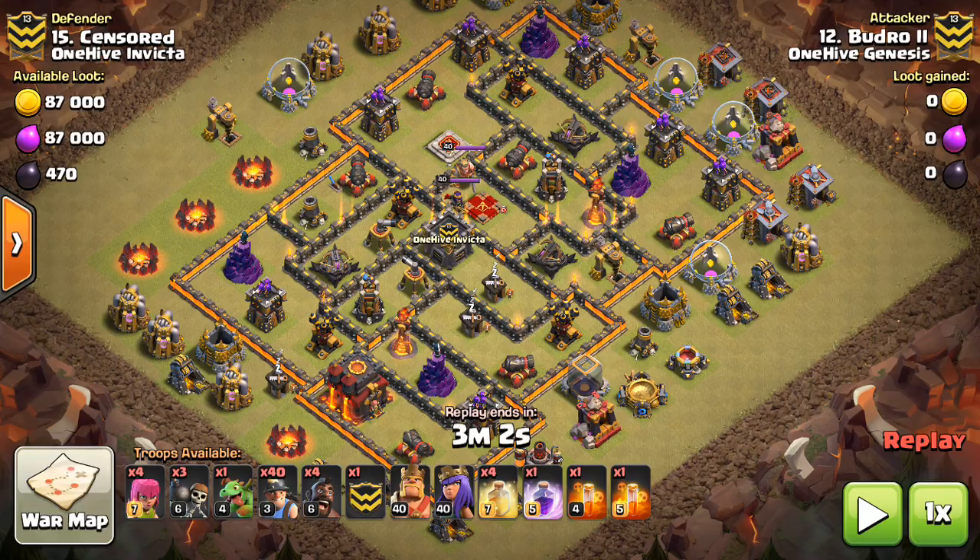It's an overpowering attack. Other strategies like Laloon and Hogs are better for max Town Hall 10s, but miners can get you some pretty easy three stars if you use them correctly on lower-tier Town Hall 10s. That's what you want to focus on with miners, although they can be used on almost any Town Hall 10 base if it's the right layout.